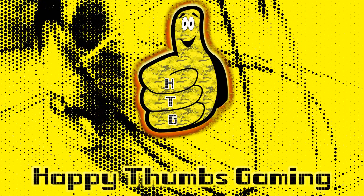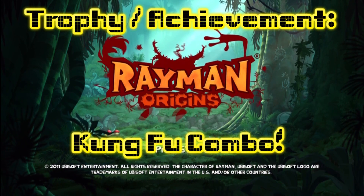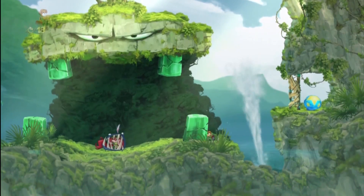Happy Thumbz Gaming! Hey everybody, it's Jeremy from Happy Thumbz Gaming. Today we're working on Trophy Achievement Kung Fu Combo for Rayman Origins. To get this one, you need to do a leg sweep and then hit an enemy in the air before he balloons.